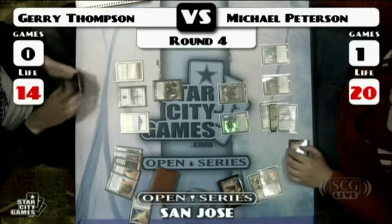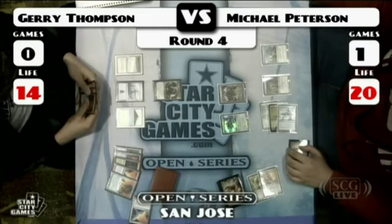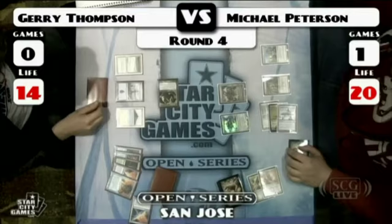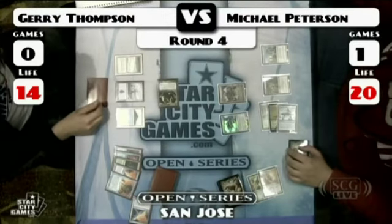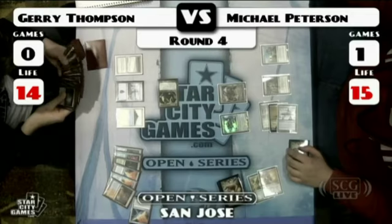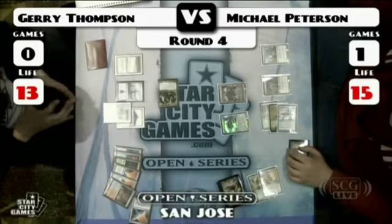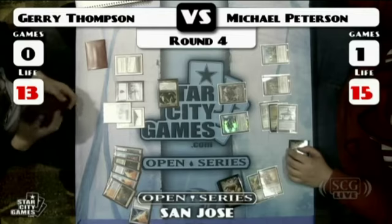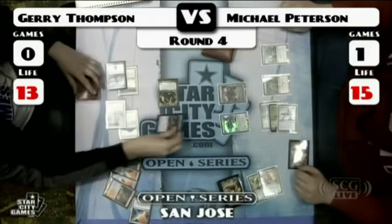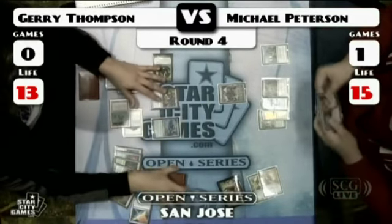Tarmogoyf versus Memnite and Frogmite. That Tarmogoyf looks to be a four or five, since we can see land, instant, enchantment, creature, and artifact creature in the graveyard — so that's five. Jerry cracks a fetch, goes up to four mana, and here comes Sower of Temptation! I'll take that Frogmite. And those Sowers are so good here, because the Affinity deck doesn't really have any removal, and it just steals their best creature — it could really be a backbreaker.